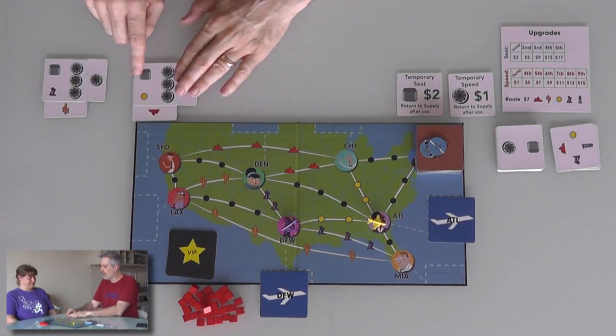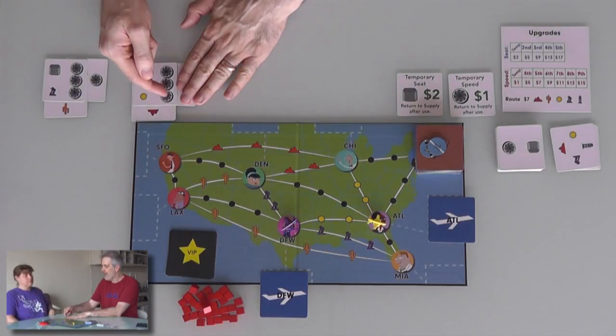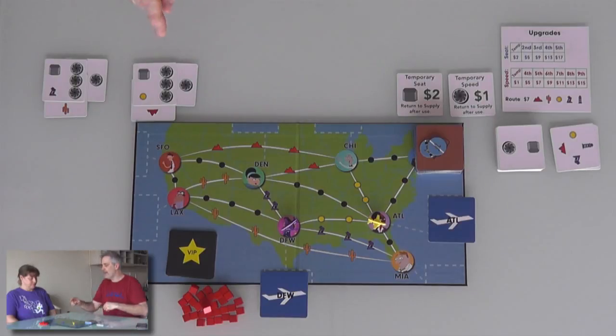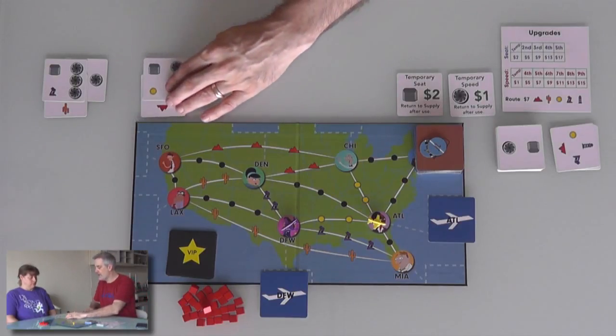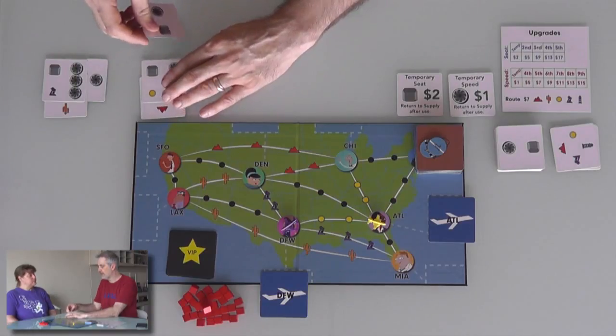In case it isn't obvious, this is all definitely placeholder prototype-type stuff. You can go to the Kickstarter page — hit the button up in the top right corner of the screen or follow the show notes. But it'll do. I am the yellow airline, which means I have access to these sunny routes. Jen cannot fly on them. But by the same token, Jen has access to the tropical purple Palm Springs-type routes that I cannot fly on.